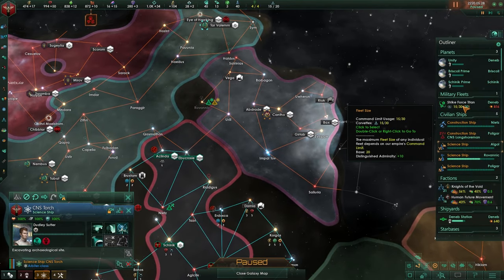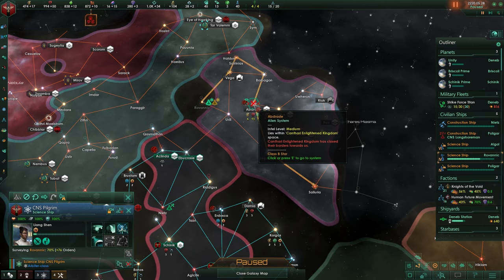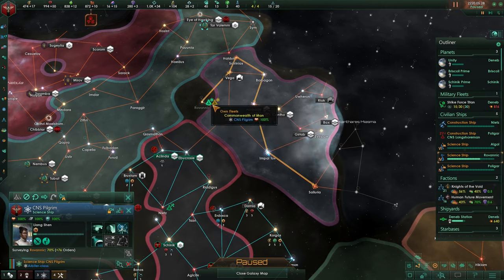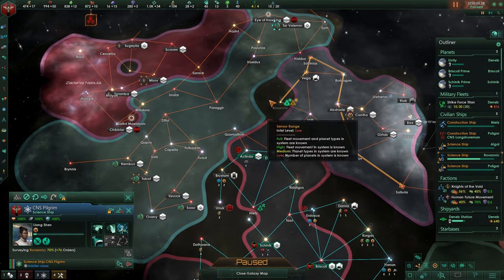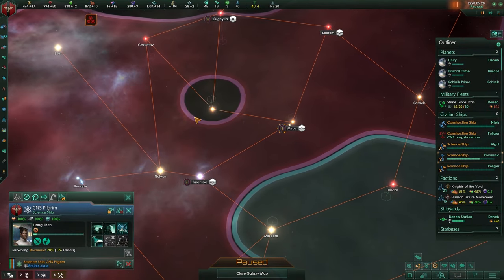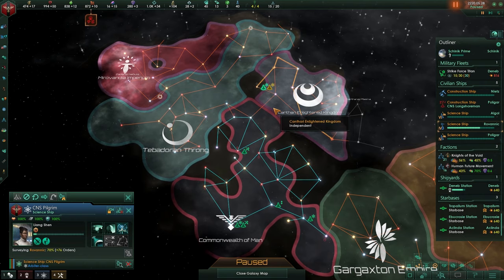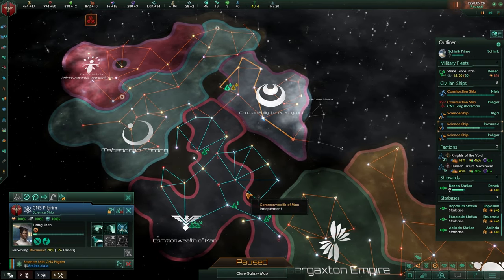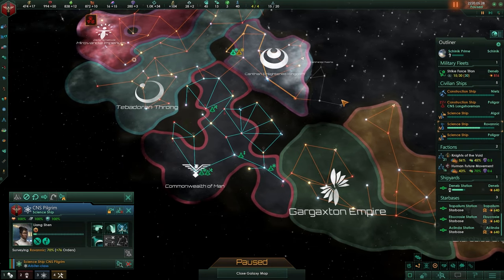Once our fleet hits 30, I want to make sure that we are getting ready for war. Now this fellow over here - they did close their borders and that means he is going to be stuck. Eventually they will send in a construction ship and that will push him out. Also by the looks of it, there is something in this guy's territory that he is unable to deal with. Unfortunately we don't know the composition of our neighbor's fleet, so we can't prepare our fleet for that.